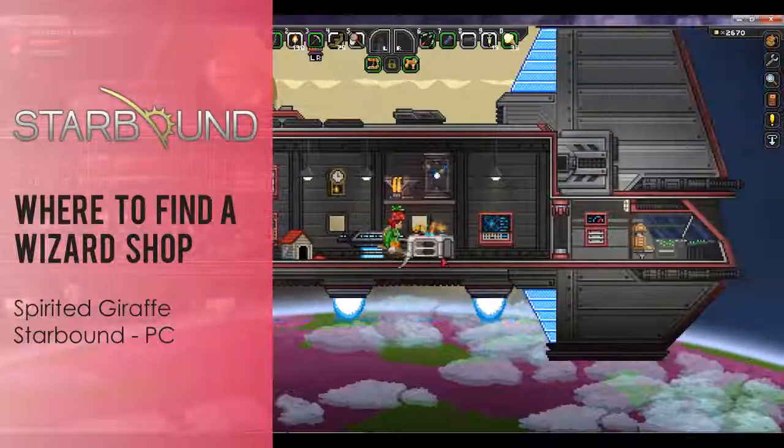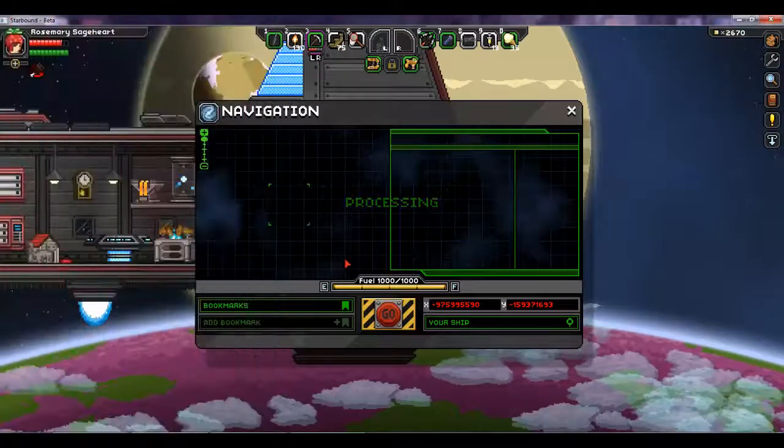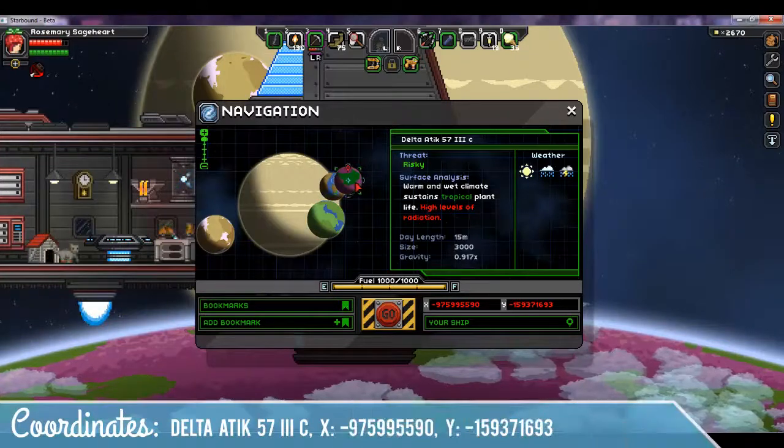Hey, it's Red Lace, and today I'm going to show you where to find a wizard shop in Starbound Spirited Giraffe on the PC. The wizard shop allows you to buy stem packs and also the wizard hats.